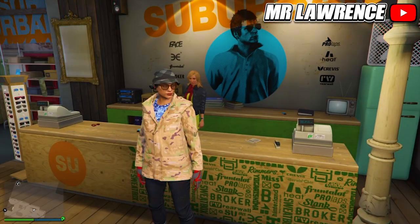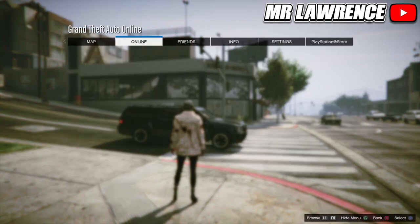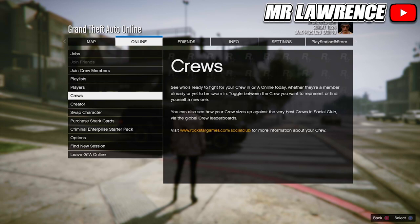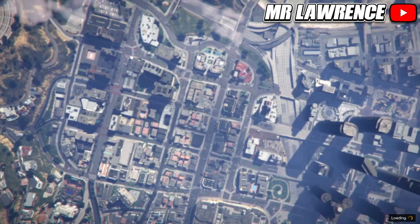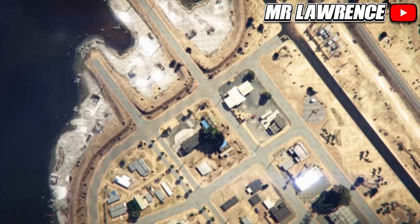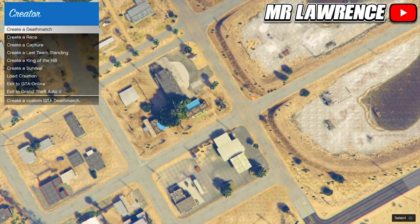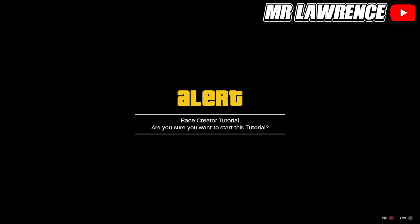Now open your interaction menu and kill yourself — this way the game will quick save. Now go to Options, Online, and start creator.